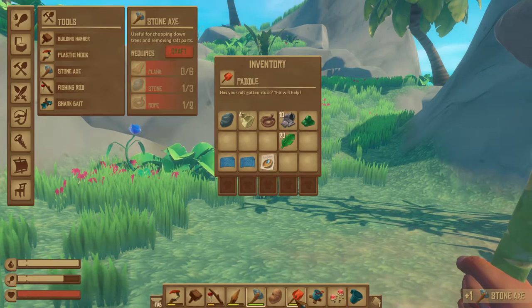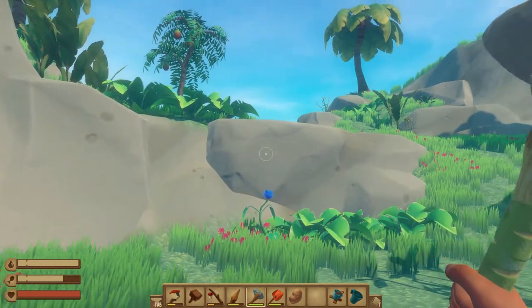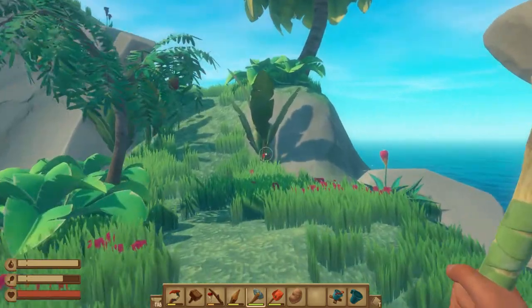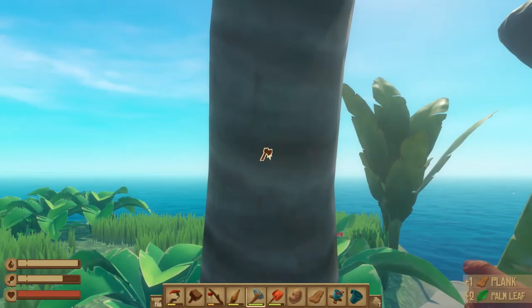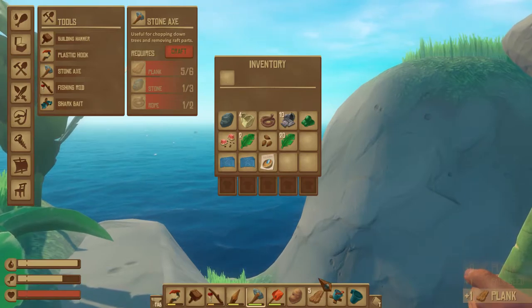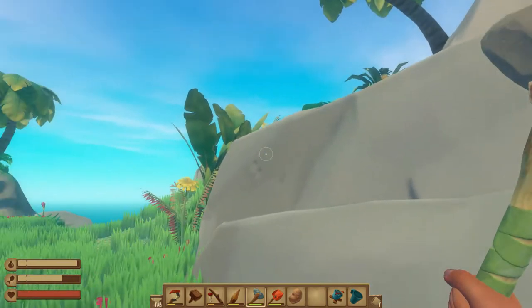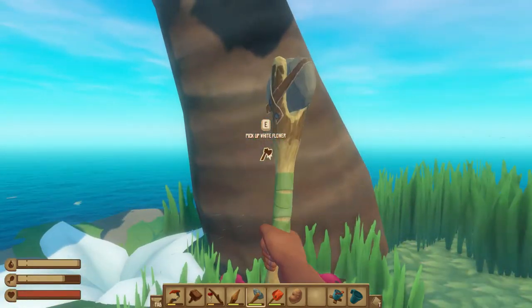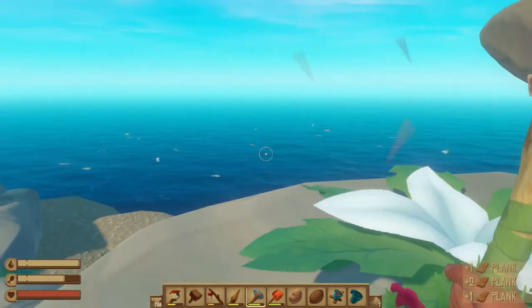Now we can craft the stone axe. Look at all the tools we have. Let's go up to this tree — by the way, you can hit Shift to run, which is standard for most games, and it also extends your jump distance done with the Space Bar. Fantastic wood chopping animation. We got all our wood back except for one, but there are two additional trees. Oh, there's some pineapple — we'll eat that. Getting some coconut — I'll eat that too.